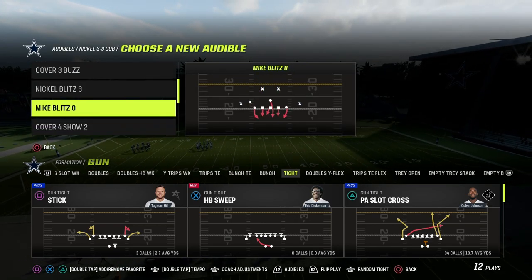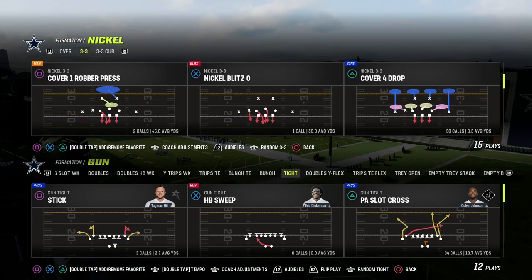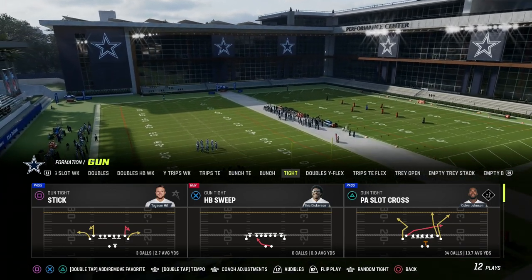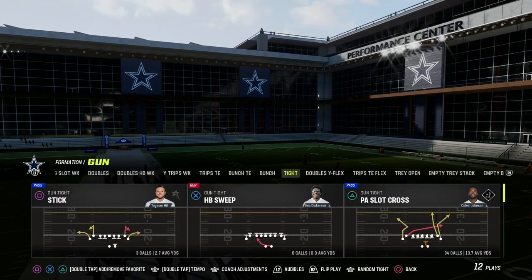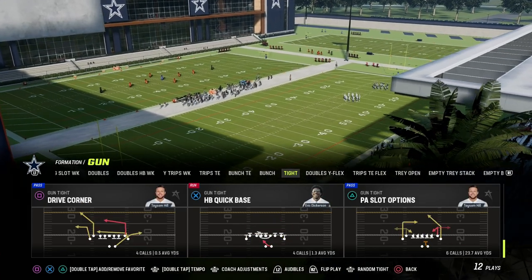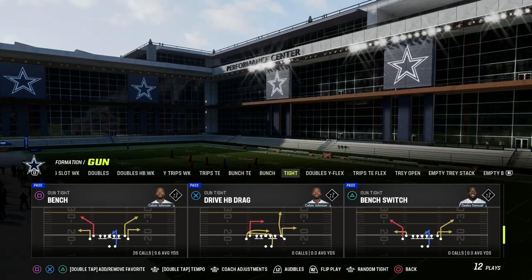Gun tight — I wanted to do a little mini-series here on gun tight, kind of break down some of my favorite plays. I think there are five things you need in any offense. We looked yesterday at the PA slot cross, kind of our power play from this formation. And today we are taking a look at our sail concept, which is going to be the play Bench. Bench is a very versatile play — you can run it in a lot of different ways, and we're going to show you one of my favorite ways to run this play out of the gun tight.